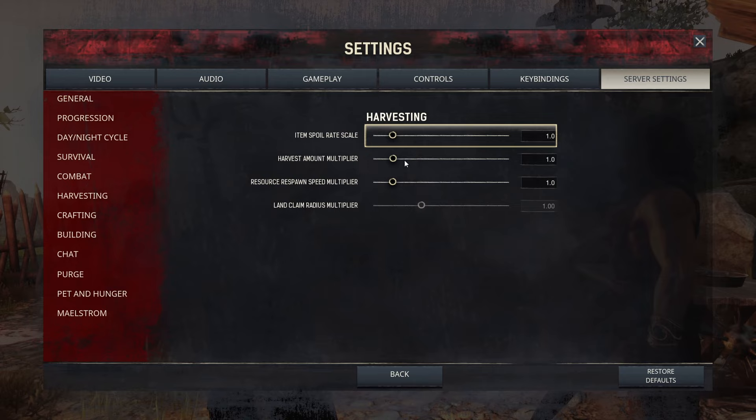Resource respawn multiplier — this one I do bump up, usually to about 5. Basically, this allows things to respawn in the world faster after they're harvested. The reason I do this is because people playing single player don't have 20 or 30 hours a week — they have a couple hours a night. They don't want to travel miles away to get a resource because all the nodes are farmed out. If you set it higher, everything respawns faster and you're not worried about somebody else getting all the metal.